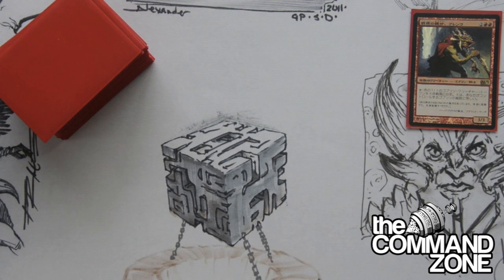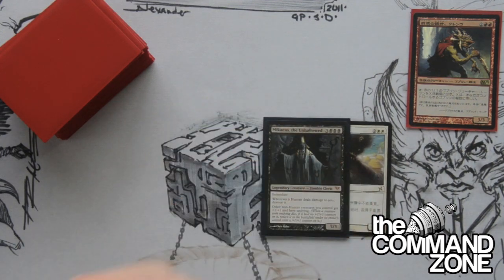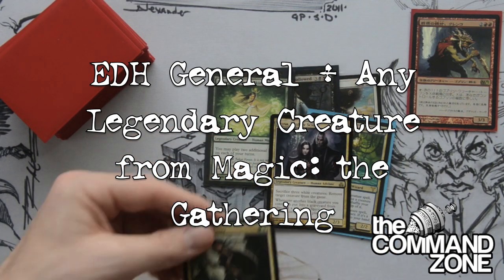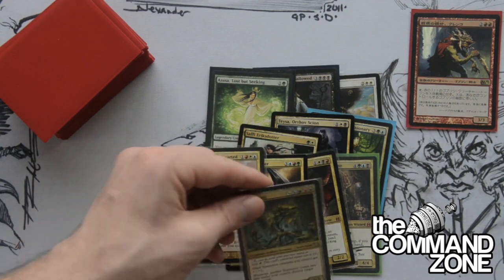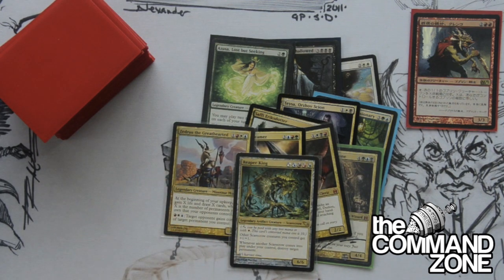More on deck construction. The decks are constructed around the general's colors. Here are just some generals for you guys to look at real quick. You can have generals that are mono-colored, multi-colored, and you can have three colors, whatever you want — three, four, or five. There are a lot of choices for EDH generals in the format, hundreds, and you can choose whatever you like.